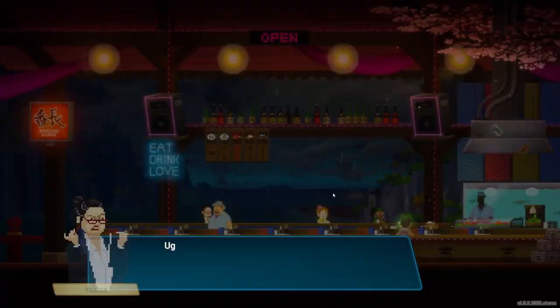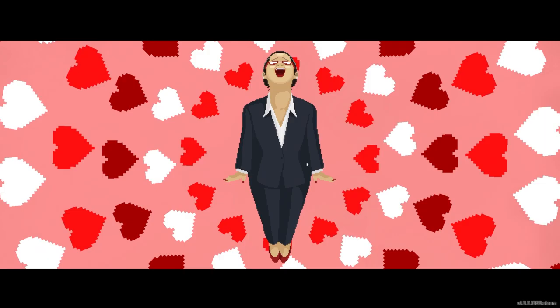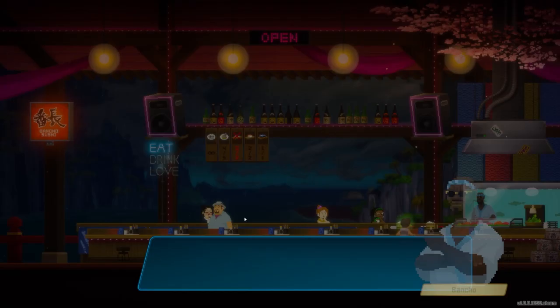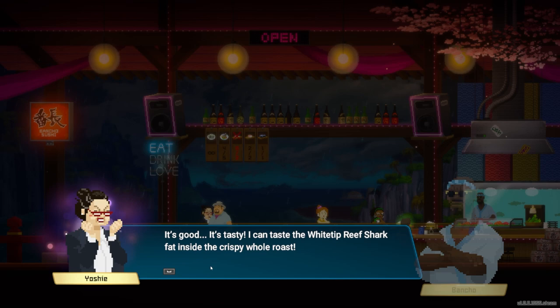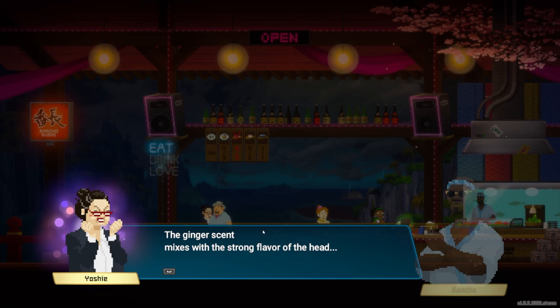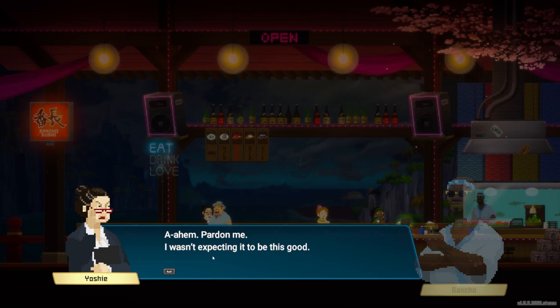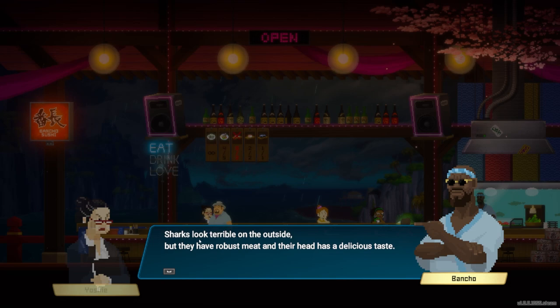Disgusting as usual — the look of it just ruins my appetite. But a promise is a promise. It's like heaven. How do you like it? It's tasty — I can taste the white tip reef shark fat inside the crispy whole roast. It's not an overly cloying flavor. The ginger scent mixes with the strong flavor of the head — it's quite lovely. I wasn't expecting it to be this good.